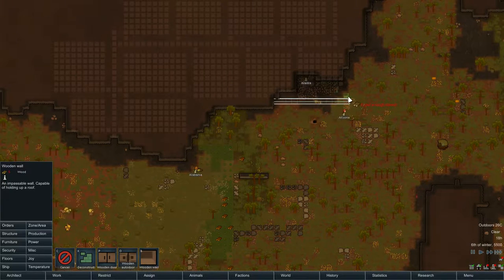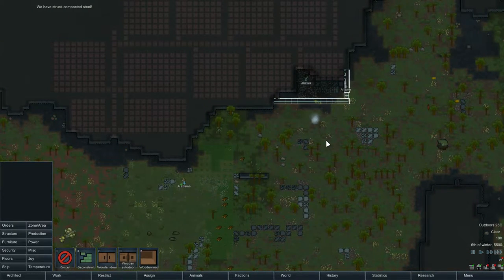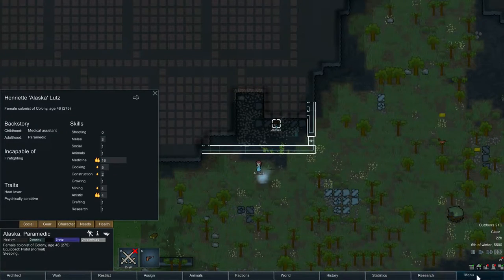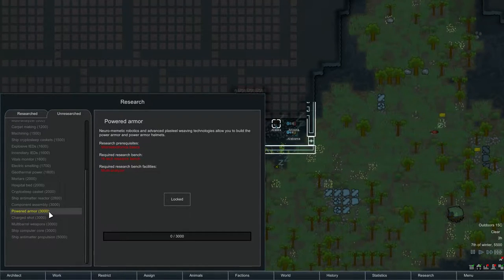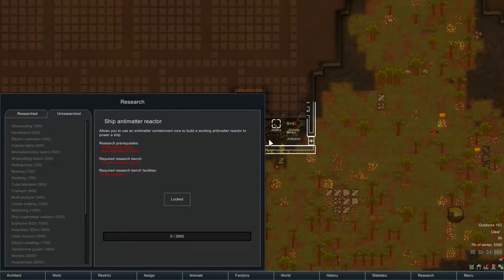We'll need to go all the way around, put a wooden door in for now and seal that up. Strip compacted steel — it won't be too good. You're supposed to have a lot more research to do now as well. Devil's Strand, electric cremation, tube TVs — you're actually making them, you don't have to buy them. Multi-barrel weapons, high-tech research bench, multi-analyzer. You can build powered armor and an anti-matter reactor — a few new things in there.